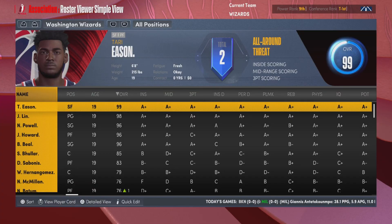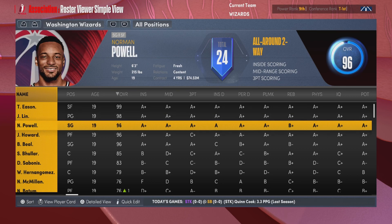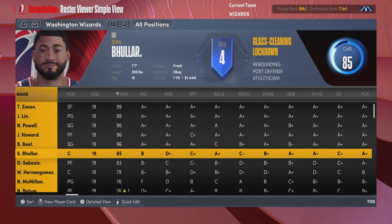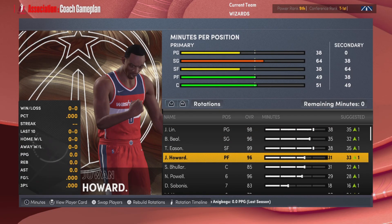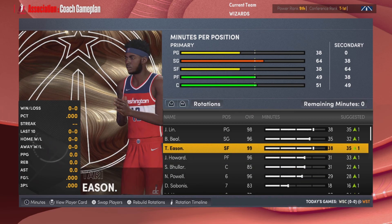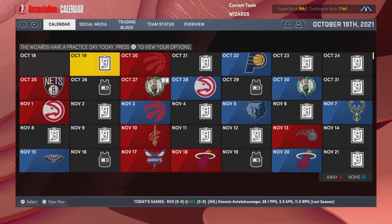After pulling all the season seven promo packs, we've built a pretty good team. We got 99 overall Tari Eason, Jeremy Lin's 98 overall Galaxy Opal, Norman Powell's pink diamond, Juwan Howard's pink diamond, Beal's pink diamond, and the sapphire Simbular as our starting center. With 7'7", 350-pound Simbular, I don't think I have to worry about size. The Wizards are chosen as our team simply because we got Juwan Howard and Bradley Beal, both good Wizards players.